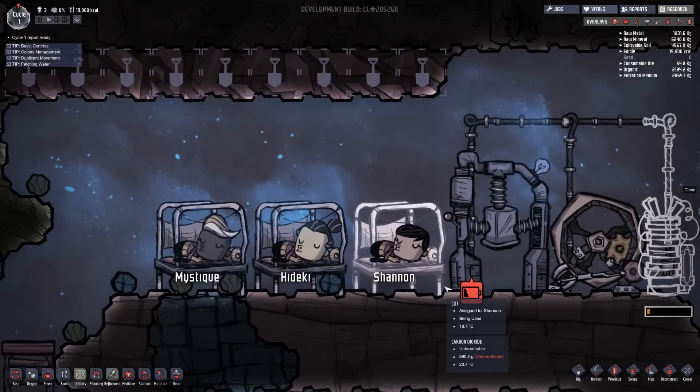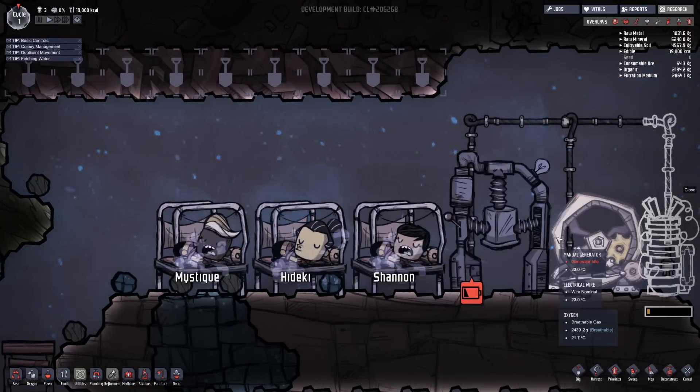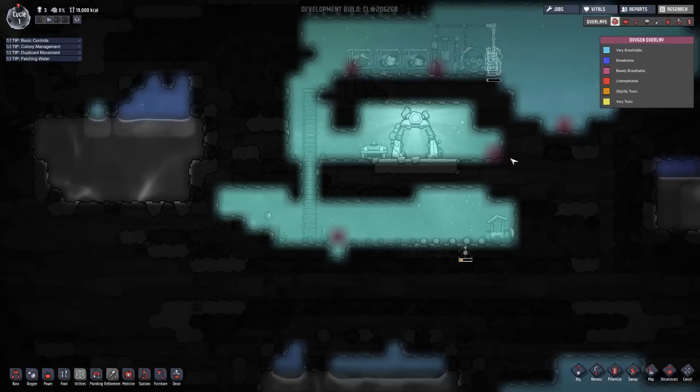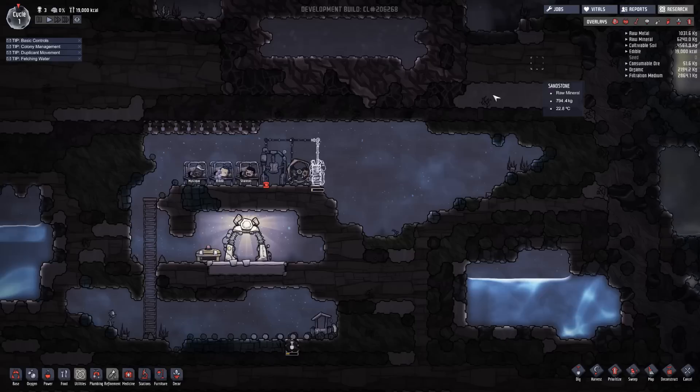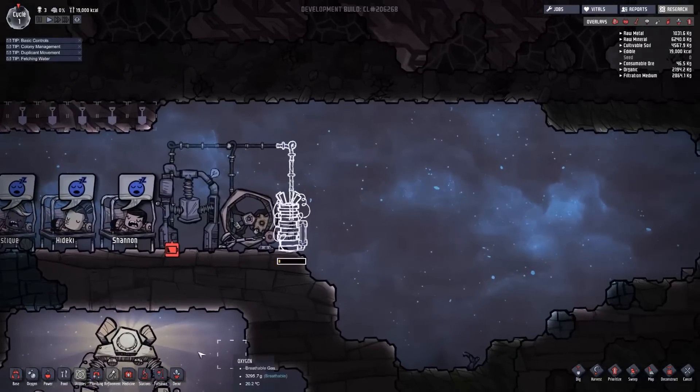No fabrications queued — let's queue fabrications. We can do mush bars or lice loaf. 'Meal lice compacted into a dense, immobile loaf' — that is gross. 'An edible putrefied mud slop, preferable to starvation, but only just barely.' We'll do some of those. And we'll fabricate some lice loafs as well, because that's freaking gross. That will queue those up and start cooking for them to eat. It's nighttime, so it's time for them to sleep. Look how cute they are — they sleep like cats.